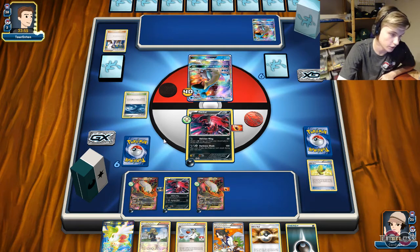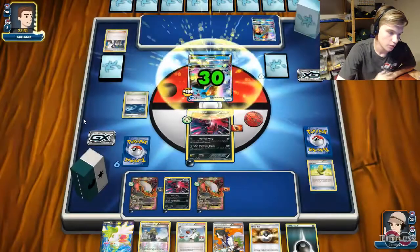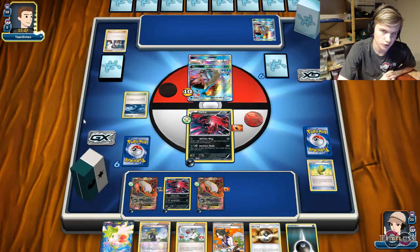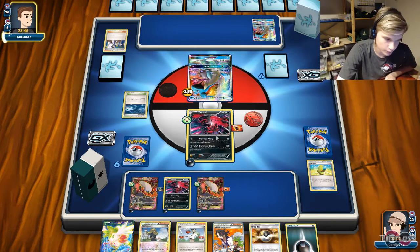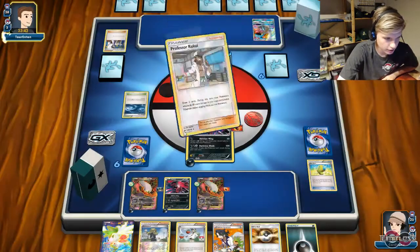That's the thing with Lapras — because it can both be an attacking deck with stuff like Blister Burn or Ice Beam GX, but it can also be a very slow deck where you just use Collect and remove all of the energy. We got Oblivion Wing — that helps a lot.